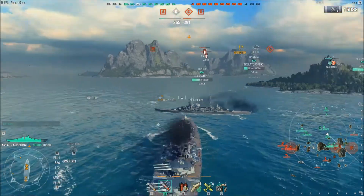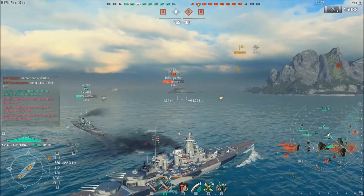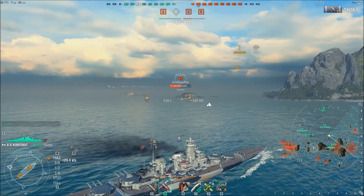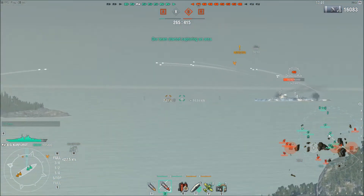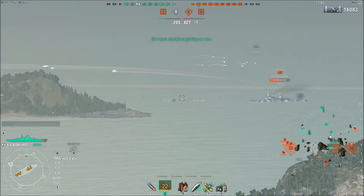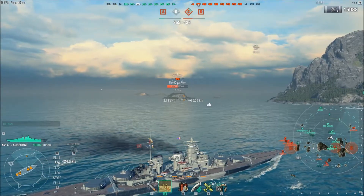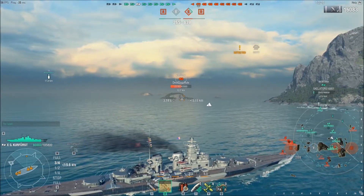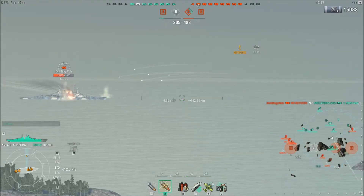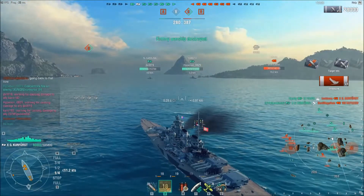It's highly unlikely the carrier will come after me because he'd have to fly by two battleships. I accidentally ran into the Hipper — I mistook it for a Kutuzov — but the sooner we get rid of this ship the sooner those two cruisers come back down to support us. The Montana is extremely hurt and not going to survive. Waiting on my gun reload, this guy is showing way too much side. I believe the Hipper got a good hit on him and then I finish him off.